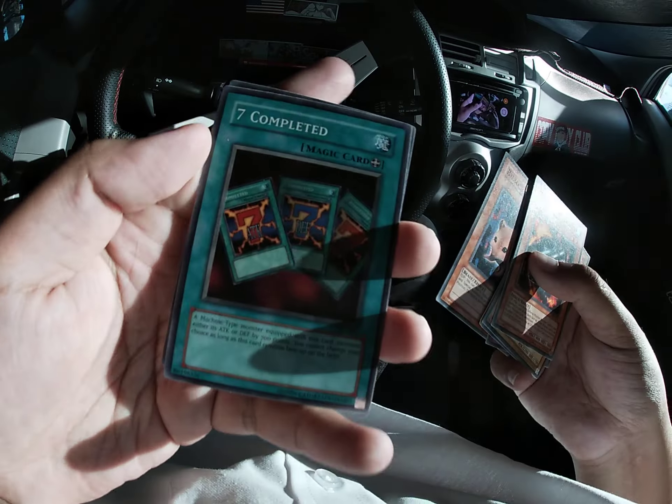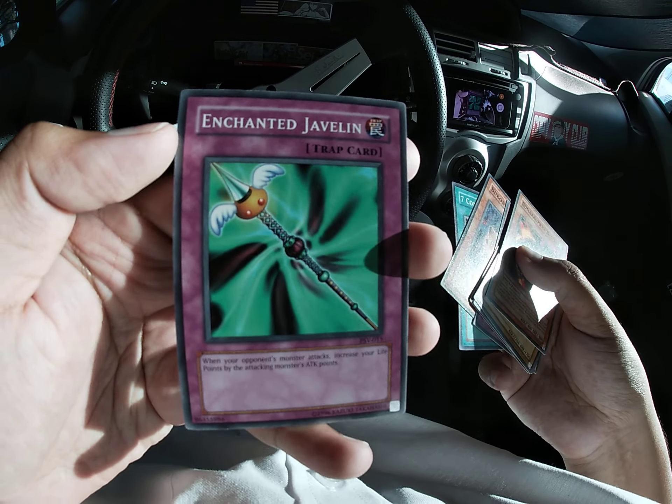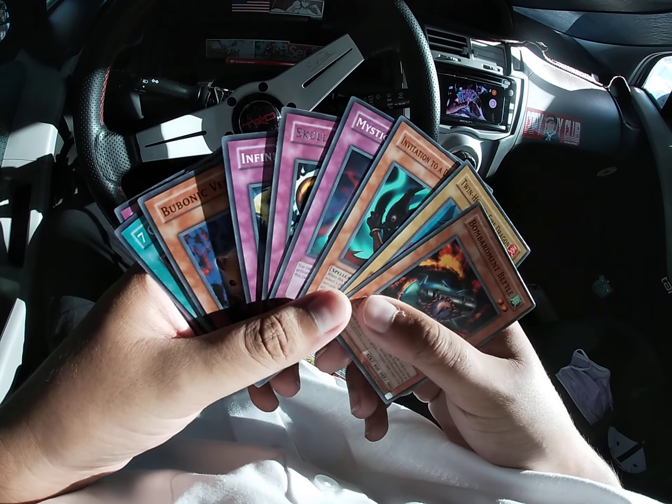Berman. Seven Completed. And Enchanted Javelin. Not a bad pack. Would have been cool if you got, like, Jinzo. That would have been cool.